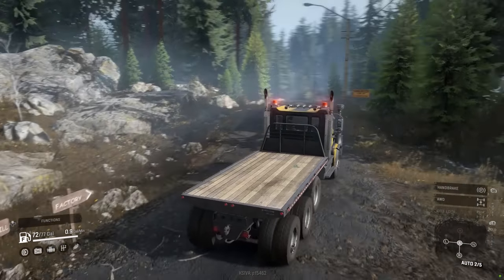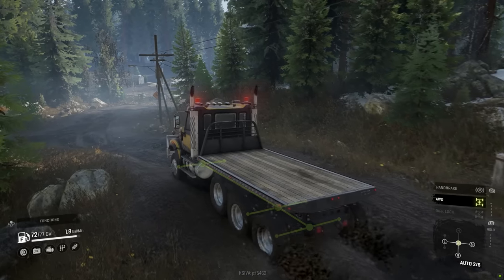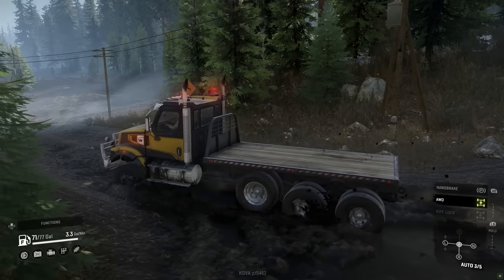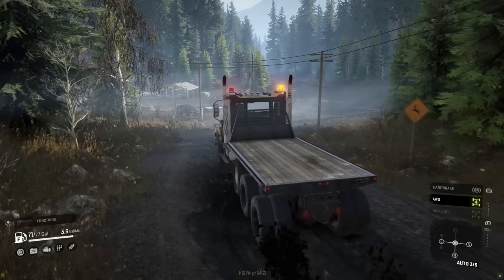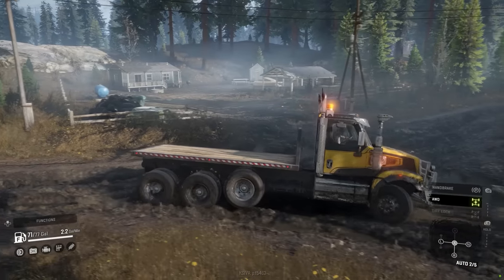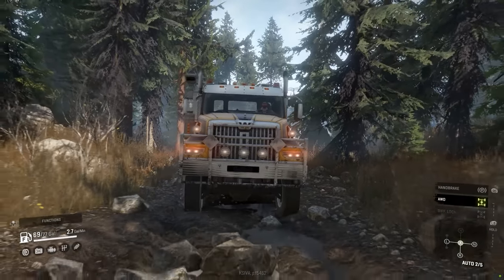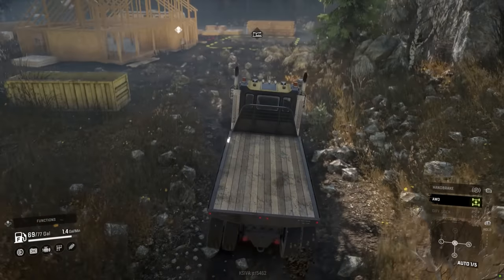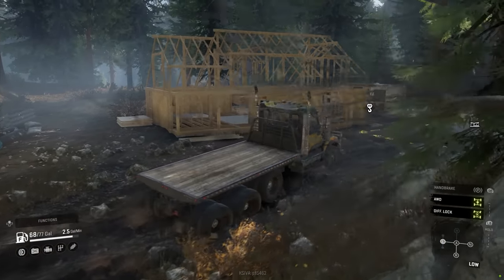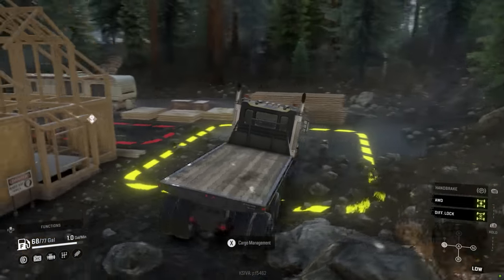I'm excited for this map — this is the one I've been waiting for. The last season pass I wasn't so over-the-top excited about, to be honest. This is the one I've been waiting for. All-wheel drive on — let's see how she does in the mud. We haven't had to use diff lock yet, but she's getting through that pretty easily. Watch out for deer — we have a deer crossing section here. Back here is a deconstruction area, but it looks like it's only wooden lumber. Wooden planks only — we need to find somewhere else with metal beams.